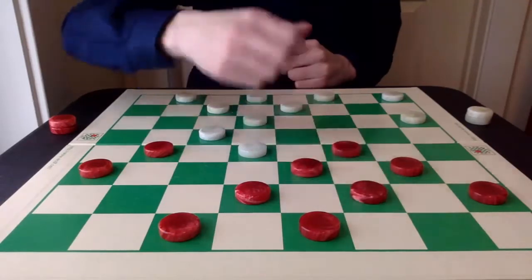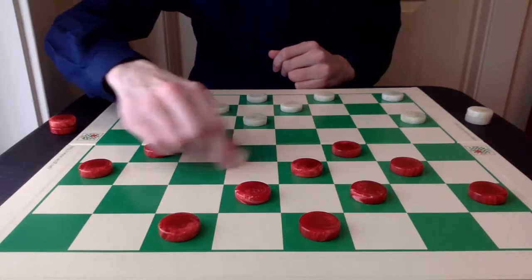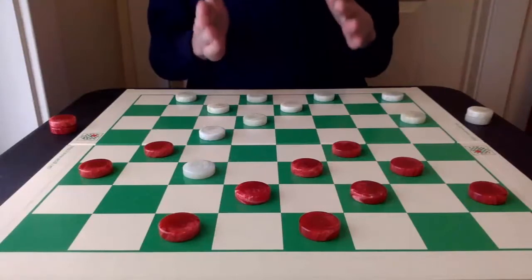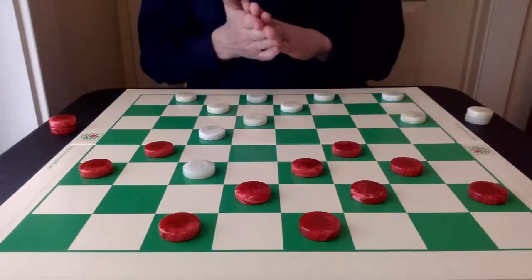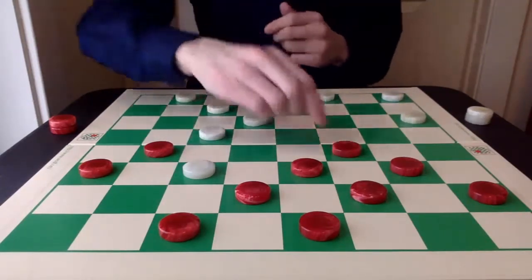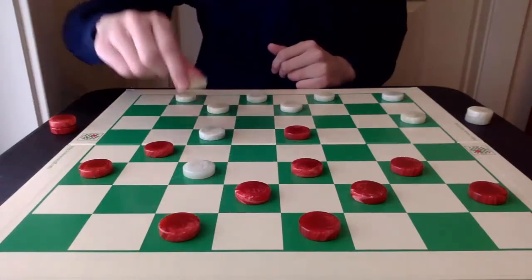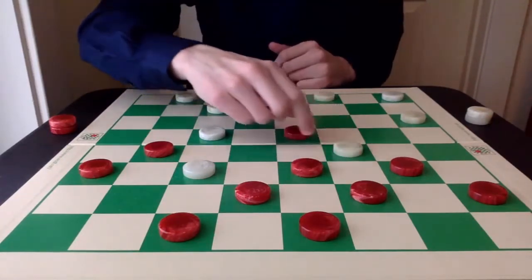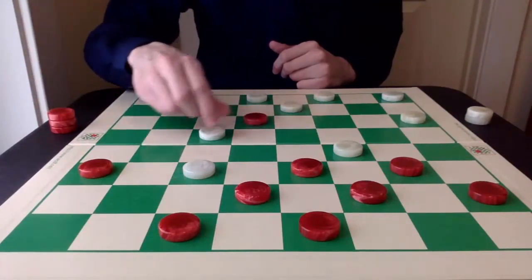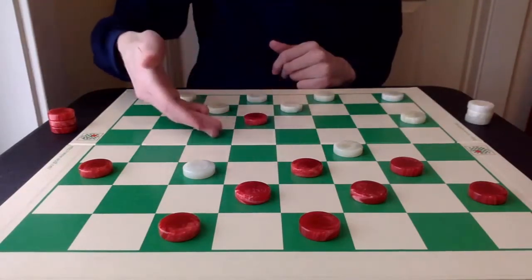Red is going to cover up with 16. White is just going to waltz into the king row. I'll pause here — this is a good landing to know; it does come up from time to time. Red can cut down this piece by moving 14-18. White captures, red captures this way first, white captures this way — not that way.